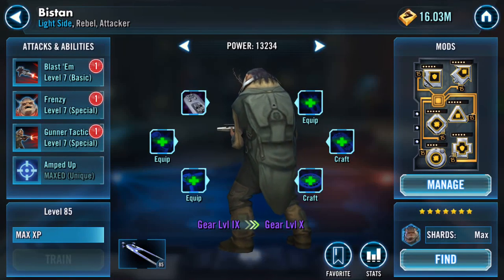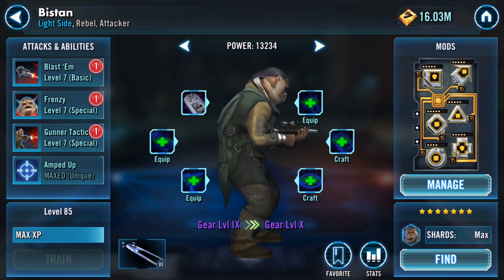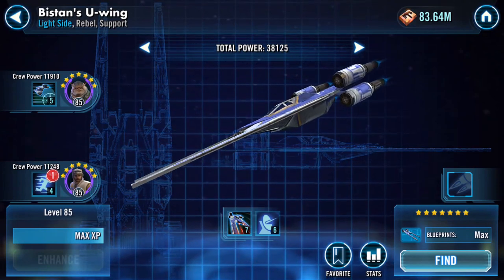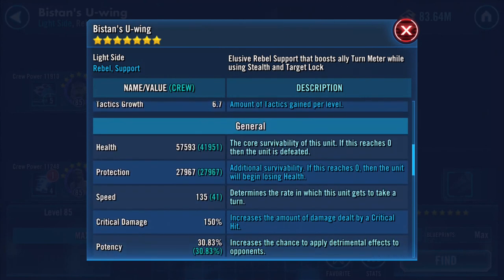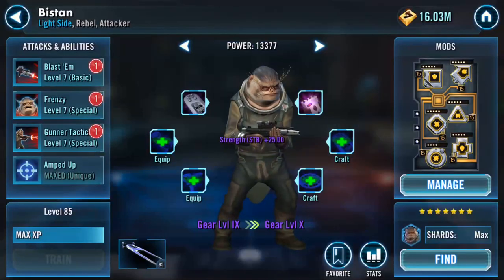Good evening. I just geared up — I took Scarif Pathfinder up to gear level 9 and I forgot to look to see what impact it had on the ship. The ship is clocking in at 135 speed, and that's the only one I'm really looking at when I'm doing the gearing up. So what I was going to do is pop these on.